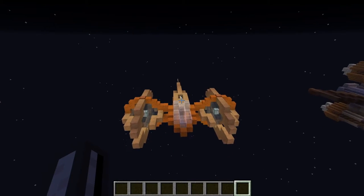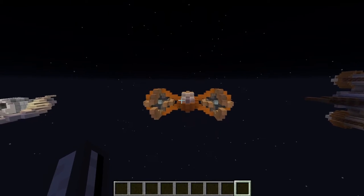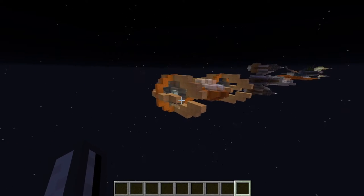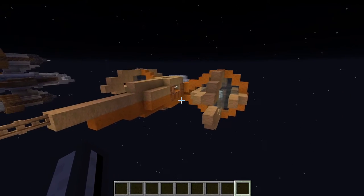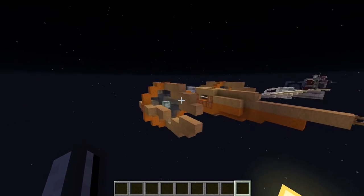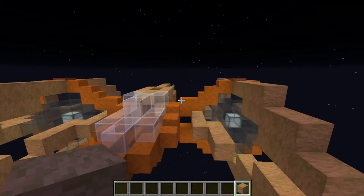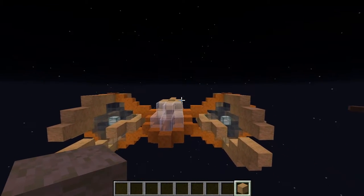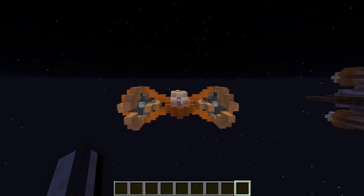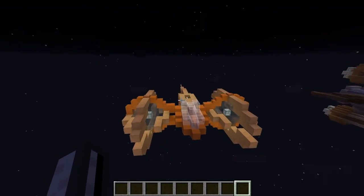Moving on to something a little more fantasy-ish, there's this thing. In building it, I had two goals. One was to not make a conventional propulsion system — I didn't want this one to have any sort of rockets of any form. The second goal was to use stripped jungle wood. If you don't know me super well, jungle wood is my nemesis — it is my least favorite texture of wood. So I wanted to challenge myself to use it in some way or another, and this is how it came out.